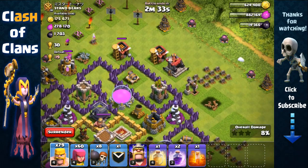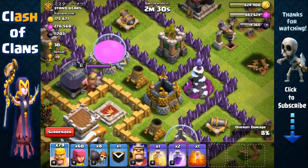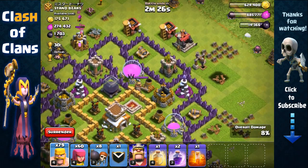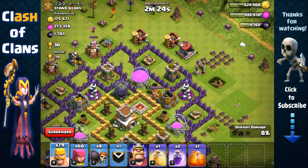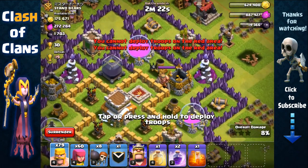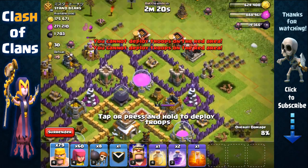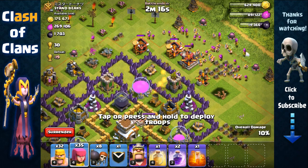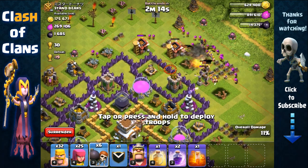Now we just need to spread our barbarians and archers. Take into consideration the level 6 mortar right here and the wizard tower, so we're gonna have to use a rage spell and a heal spell because of that Barbarian King and two mortars. Otherwise it's gonna be very risky against this Town Hall 8 base.